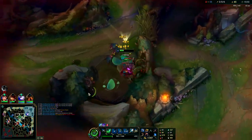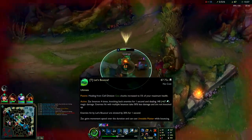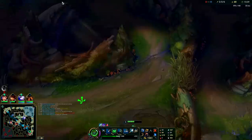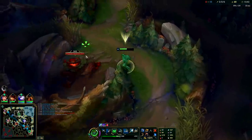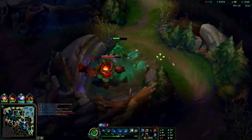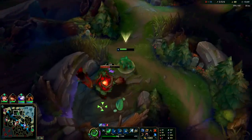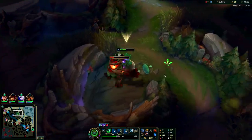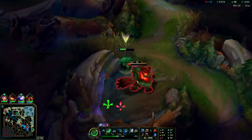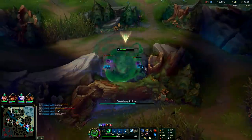Not every Zac ultimate is created equal. If you're just using it for the movement speed it's pretty damn useless. You've got to make sure you're nipping people with it, pushing them towards your teammates, pushing them towards your turret. Your ultimate has a startup time - it's got like a 5-second startup - so you can R and then flash, kind of like a Gragas belly flop. You can R-flash on people. Just make sure you know your flash timing so you don't knock them away from your team.